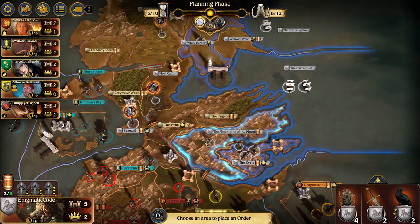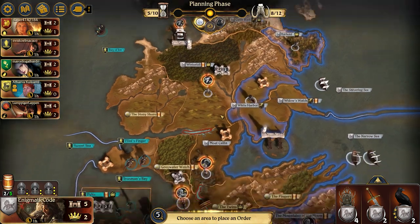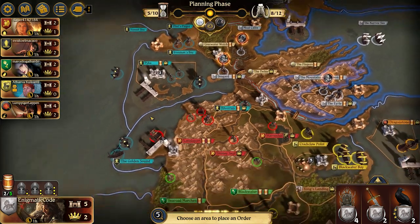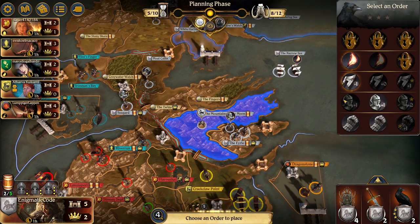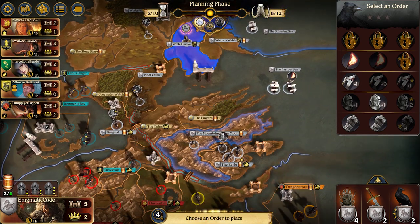I definitely want to be higher on the Messenger Raven — I think out of all the tracks, the Messenger Raven is the most important. Having two power tokens left is really important because if I think I can see two castles, it would be really embarrassing not to have the power tokens to leave behind in order to get the win. Having the plus two defense token along with the support from Moat Kaelin may let me hold onto Seaguard. I want to move from the Eyrie and I don't think the Martells are going to go on the offensive this round.